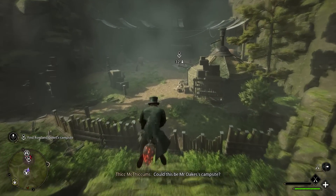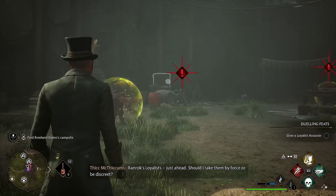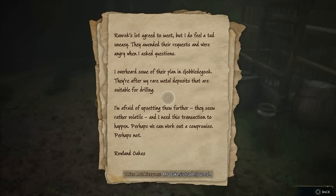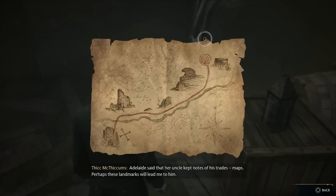We're gonna have to take out all of the goblins here before we can collect the treasure map. Once you've cleared all of the goblins, in this back corner you're gonna find Roland's journal and then a little map right there for the Roland Oakes map.